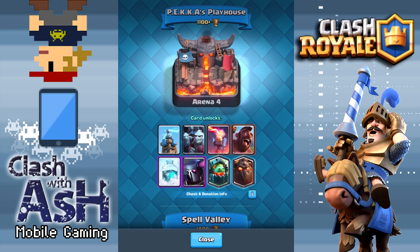Hey guys, what's going on? It is Ash here, coming at you today spotlighting the newest legendary card in Clash Royale, available at P.E.K.K.A.'s Playhouse Arena, Arena 4. It is the Inferno Dragon.